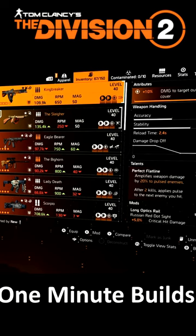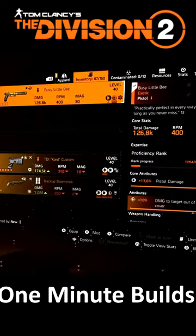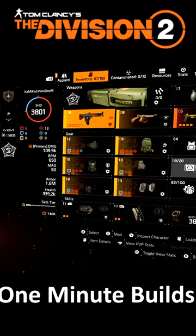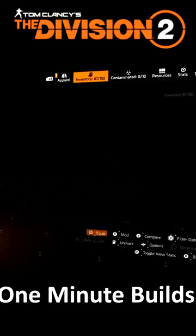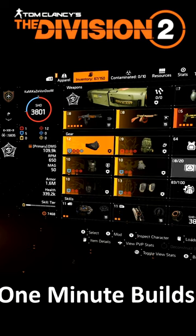I have the King Breaker with damage to targets out of cover, and of course that perfect flatline talent. I am using this with the Busy Little B to get my extra weapon damage. For the build, you have to run three pieces of Y'all gear with one pulse resistance mod — that way you can hit 100% pulse resistance.